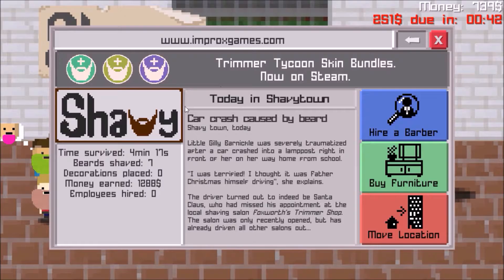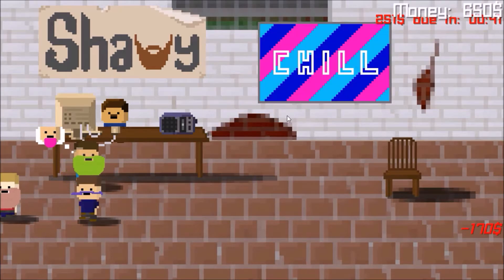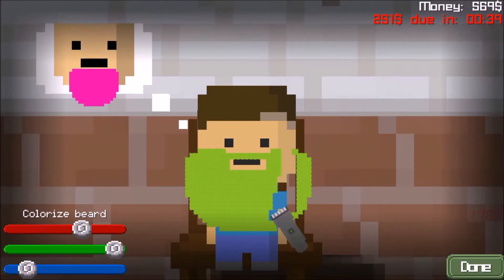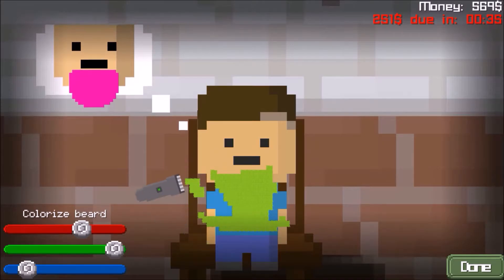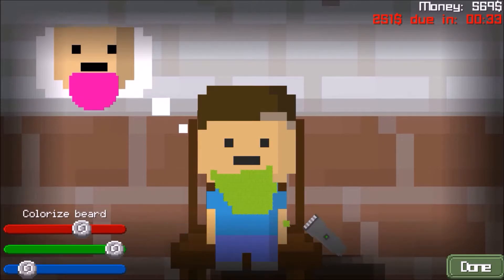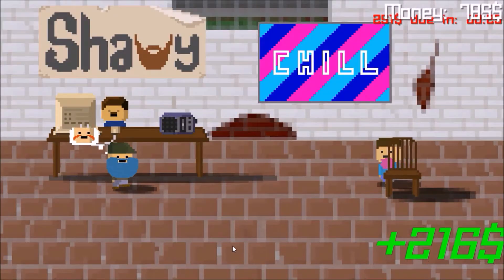Click on computer to buy some. Hire, buy furniture. Chill poster. Boom. All right. Whoosh. Whoosh. Let me just trim up a little bit over here. Trim over here. All right. Pink. Pink. Have a nice day, sir.